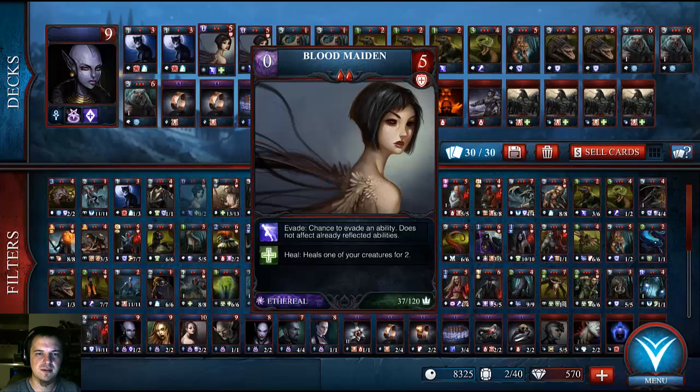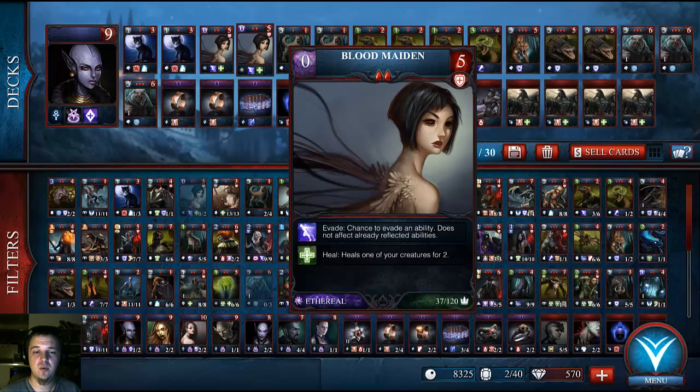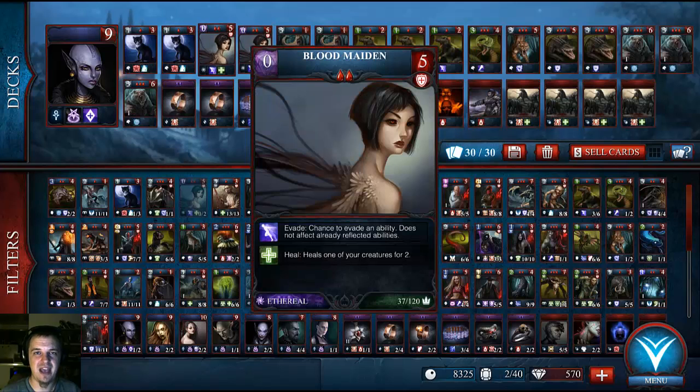Two-cost cards — they're just added in there to increase the longevity. I have two Bloodmaidens, which have a chance to evade, just like the rats, but they also heal two health. So if you put these guys out there with the rats, it can get pretty ugly for your opponent relatively quick.